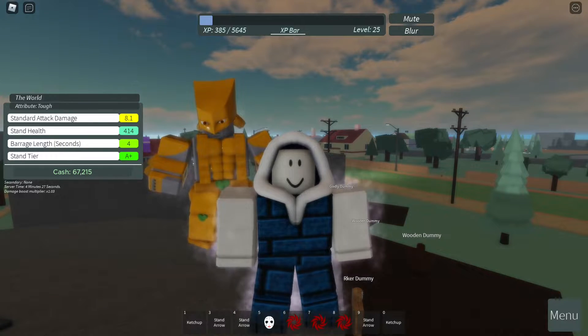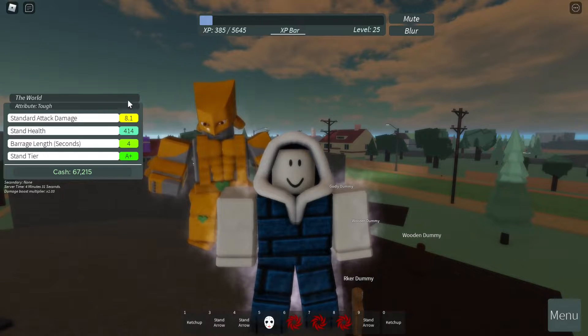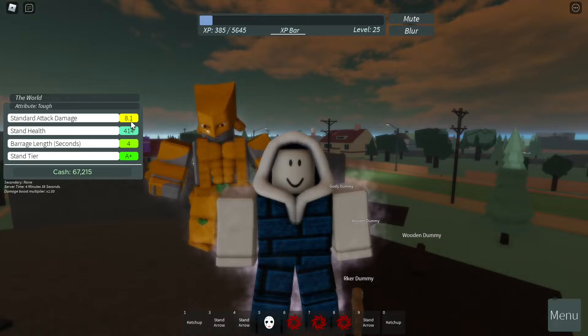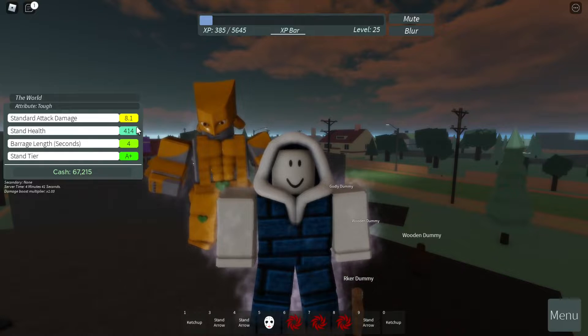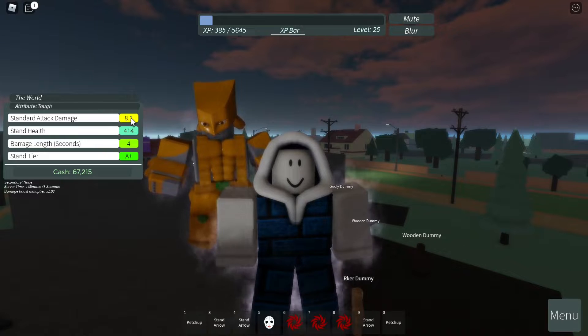What Tuff does is it increases your health by 50%, which you can probably see, but decreases your damage by 10%. The percentage of you getting Tuff is 9%, so you can physically look at your stats. You can see how big your stand health is but how sadly decreased your damage is.